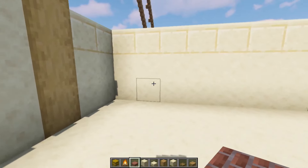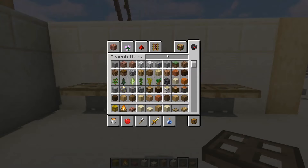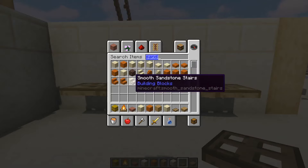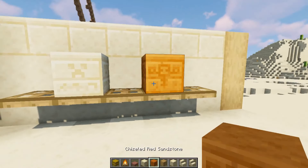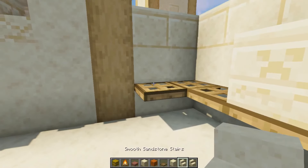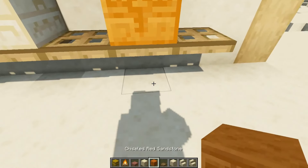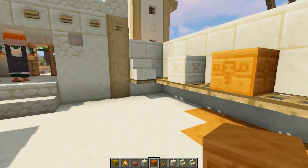Over here I want to put in some trapdoors as a tabletop, and I think I'll do some chiseled sandstone and some red chiseled sandstone and some stairs — like people are using this area to carve them out or something. I'm gonna add this into the ground so it kind of looks like the chippings are there.